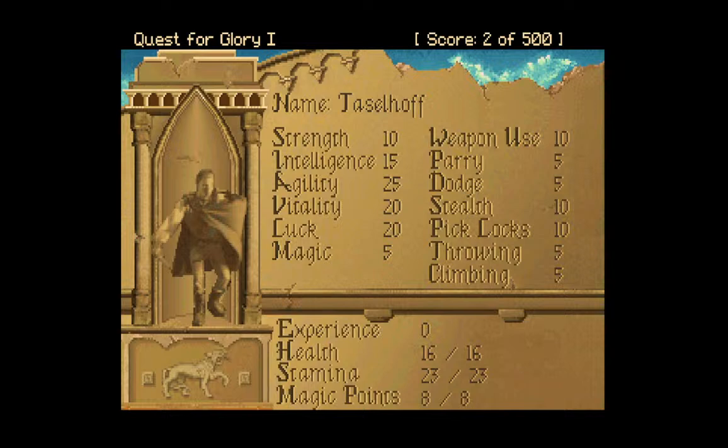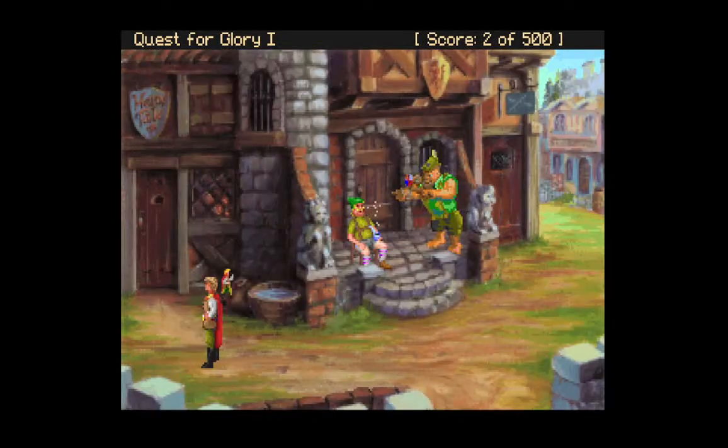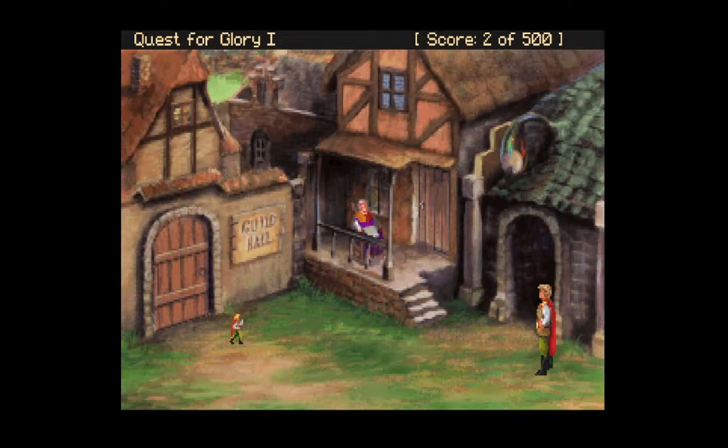Let's take a look at our character sheet. This is basically what was at CharGen. Unlike D&D or other games like that, you don't level up — there is no level one or two. It's just your skills increase based on you using them. The best way to get better at weapon use is to fight; the best way to get more magic is to practice at it. So we'll do that in time. Let's go to the guild hall.